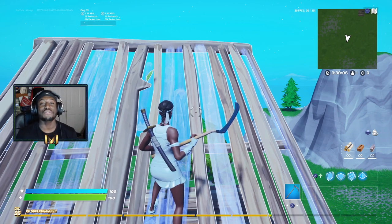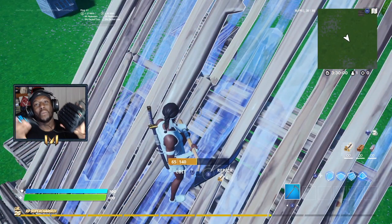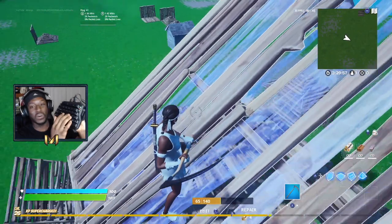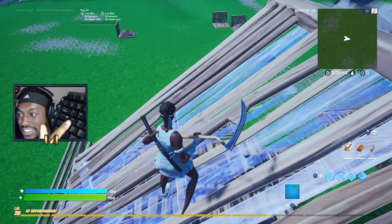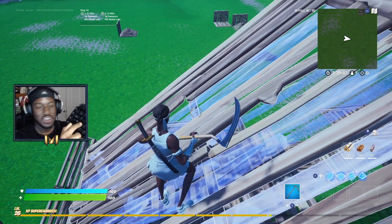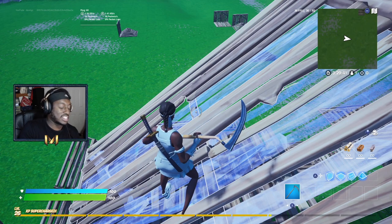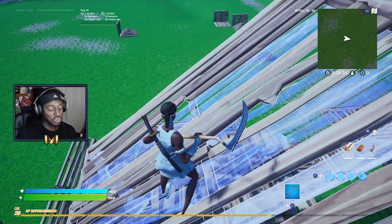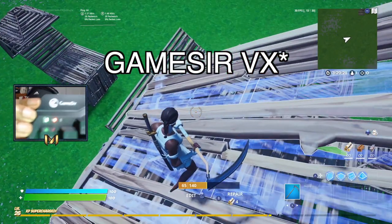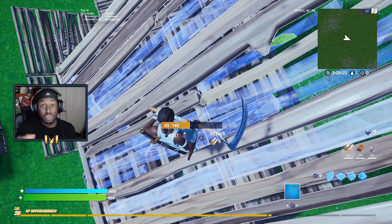Hey, it's your boy and I'm coming at you with another Fortnite Nintendo Switch video. Today we're gonna be playing Fortnite on the Switch with a keyboard and mouse — and this is no troll, guys. The keyboard actually does work on the Nintendo Switch. It's a special keyboard, and if you're interested in getting it, it's called the GameSir AX keyboard. It registers as a pro controller on the Nintendo Switch.